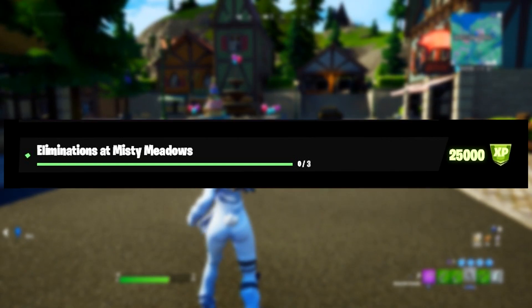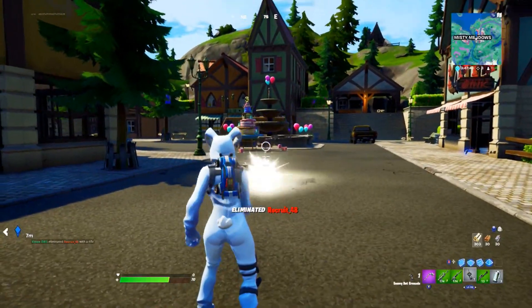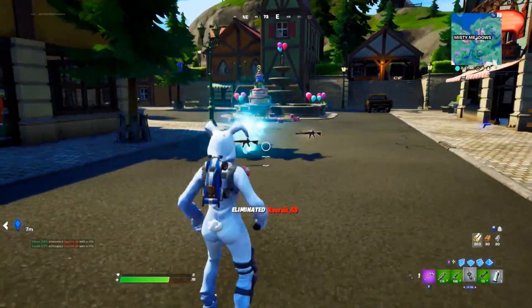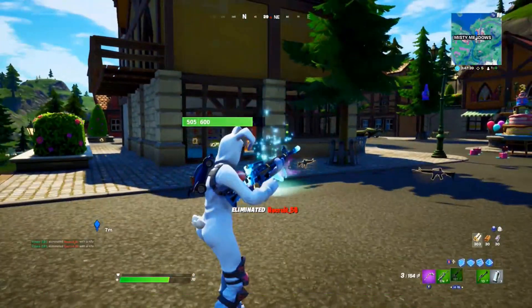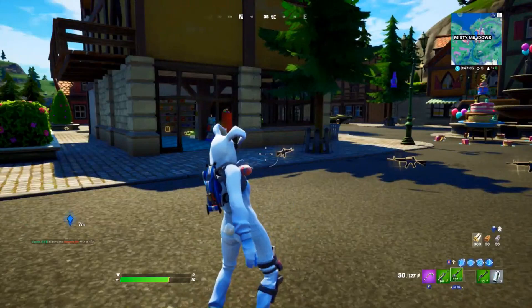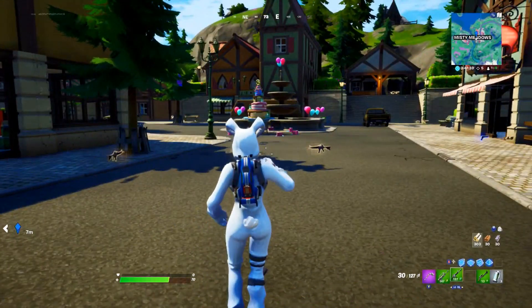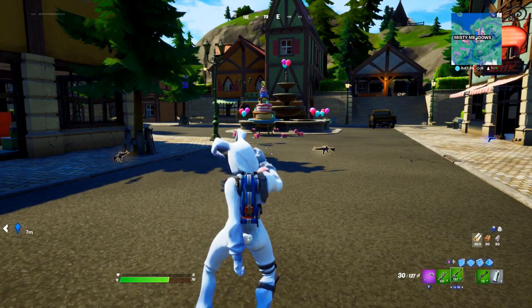The second challenge of Week 6 is eliminations at Misty Meadows — you need to get three kills. My tip is to do this challenge first, as Misty Meadows will be a very popular location on the first day these challenges are out, which is Thursday, October 1st, 2020. Team Rumble is probably the best mode, so if you die you can re-land back at Misty Meadows.